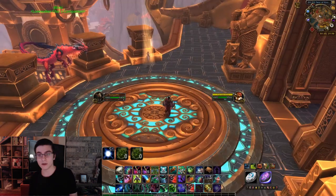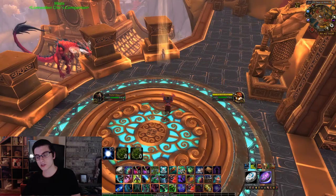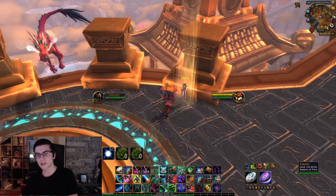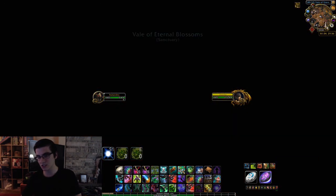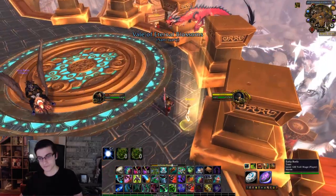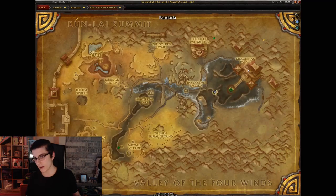Let's get started. We'll start off with the Vale of Eternal Blossoms — head over to the Seat of Knowledge. The first thing you want to do is talk to Zidormi so you revert back to pre-N'Zoth invasions. If you do this during the N'Zoth invasions the scrolls won't show up. So again, talk to Zidormi to get the pre-N'Zoth state.